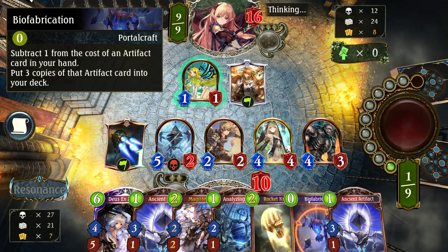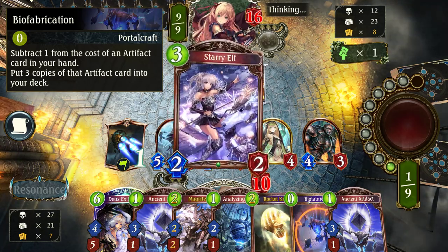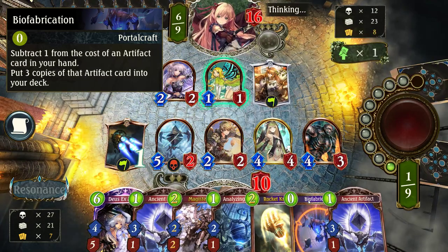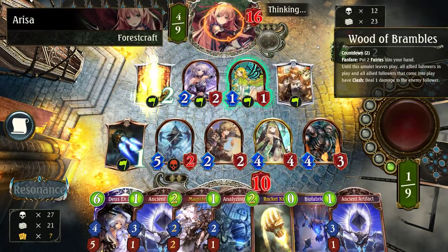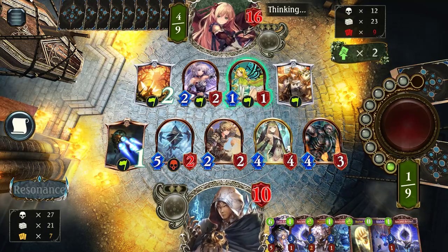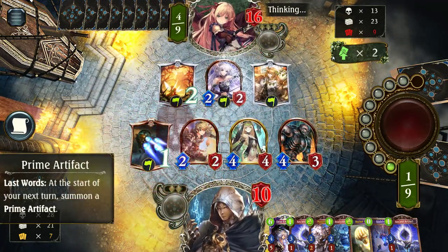Copying the ancient artifacts was a good call in the end. Not the Wood of Brambles, man - the third one! Turn 4 Wood of Brambles, Turn 6 Wood of Brambles, but there was no Wood of Brambles on turn 8 - I can be happy with that.